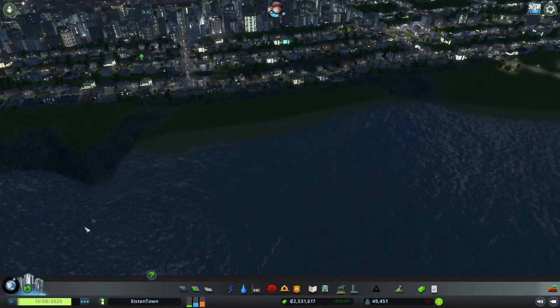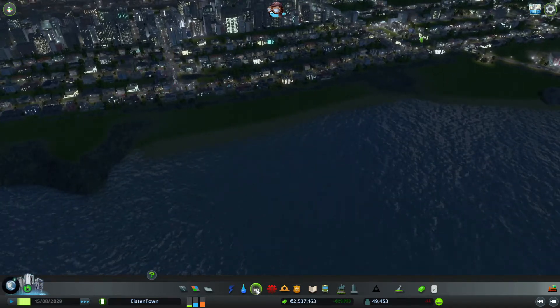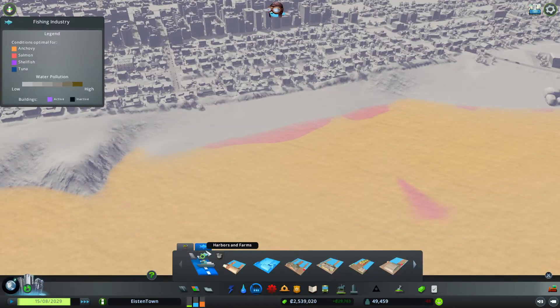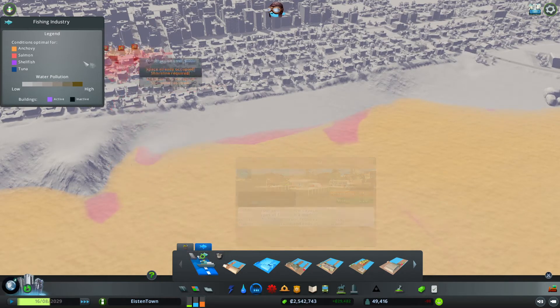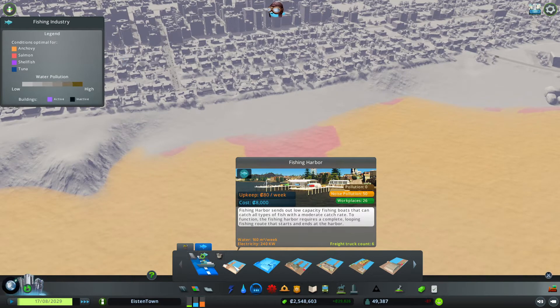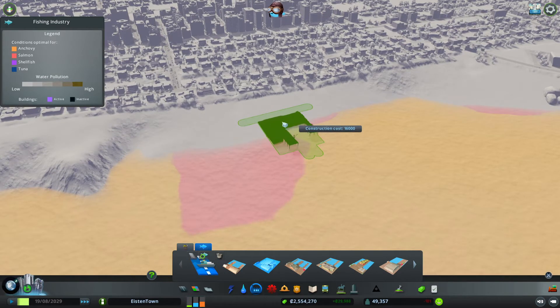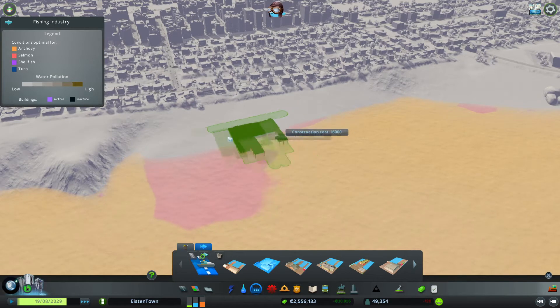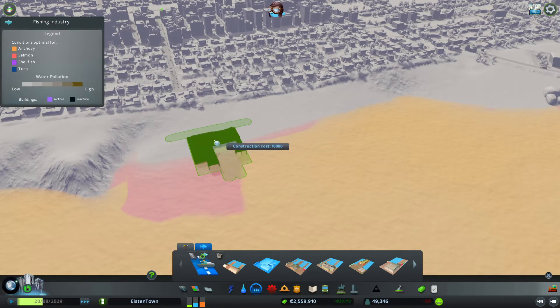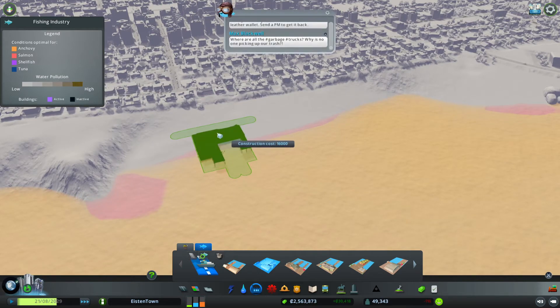The first step in being a successful fishing industry manager is to actually build a fishing harbor. You have various kinds of fish - in this case it's anchovy - so you have a bit more yield when you do the correct fishing harbor. So I'll do an anchovy fishing harbor. Let's place it and see where it's a good spot.